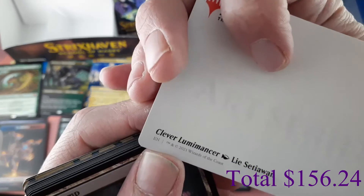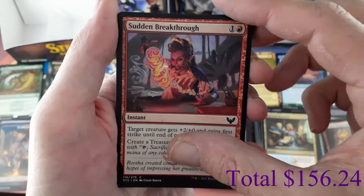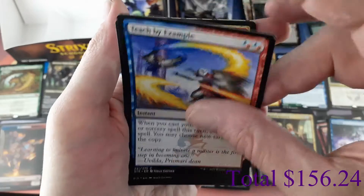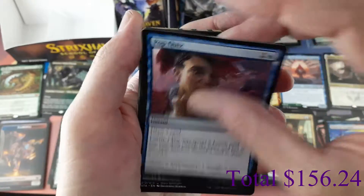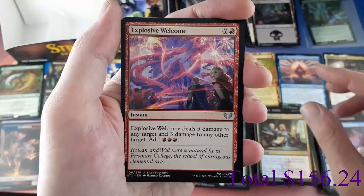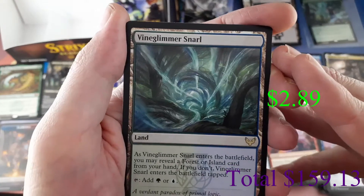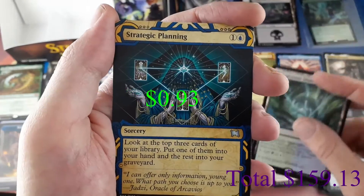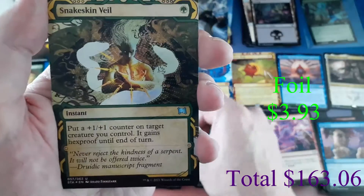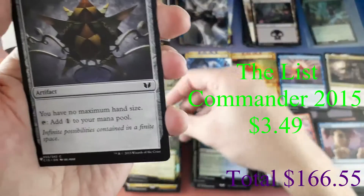Pack twenty-six art card: Clever Luminancer. We have a Swamp. Lesson: Spirit Summoning, common. Commons: Sudden Breakthrough, Elemental Masterpiece, Resculpt, Teach by Example, Pop Quiz, Practical Research, Explosive Welcome. Rare: Vine Shimmer Snarl. Mystical Archive Uncommon: Strategic Planning. Foil: Snakeskin Veil, Mystical Archive foil — very cool! And list card: Thought Vessel.